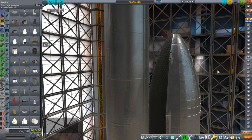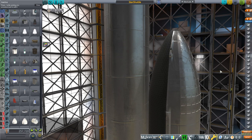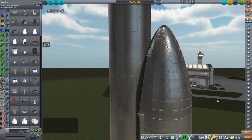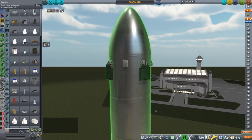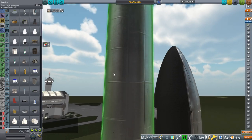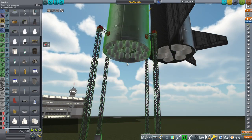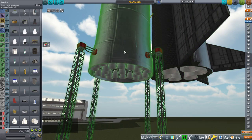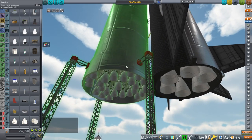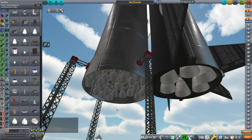I decided to call it Star Shuttle because it's straightforward, though still sort of false advertising since it's not going to a star. The idea is to turn the Starship into a shuttle. We have turned the Super Heavy into an external tank-ish sort of thing. It's still got the grid fins, the RCS, and its engines, so it's not a pure external tank. But we do have to have cross-feeding, otherwise it would not be able to come back.